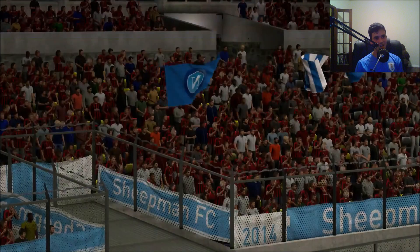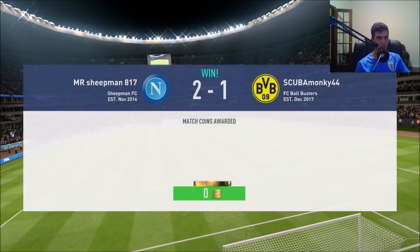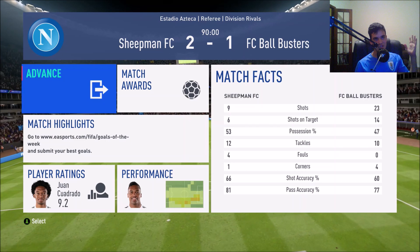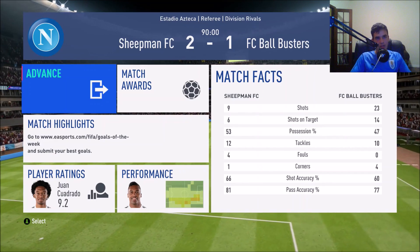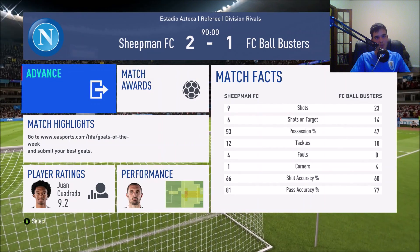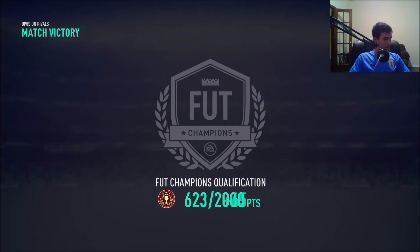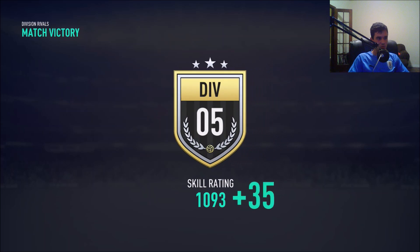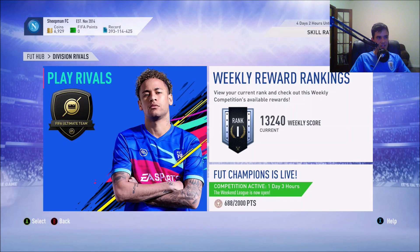Donnarumma makes saves but Leroy Sané makes it 2-1. That's the end of the game lads — Donnarumma really ran the show. I played really sloppy but still managed to pull off a win because of two brilliant moments. Look at their stats — they had 23 shots! Their counter pressing was fantastic, they just couldn't finish. Werner missed a lot of chances, Sané did score one. That's football sometimes — we win 2-1. The defense saved the game for me, Donnarumma's saves and Chiellini's tackles decided the win.